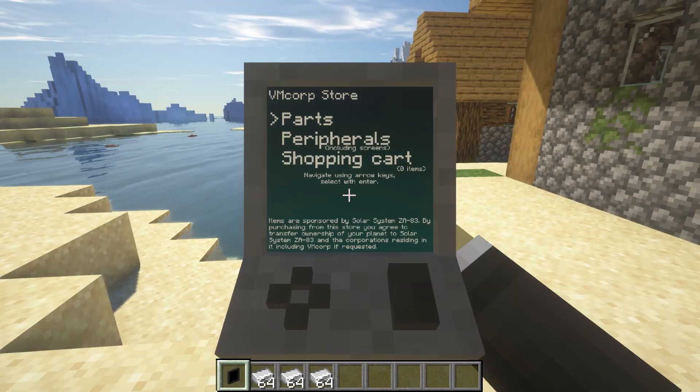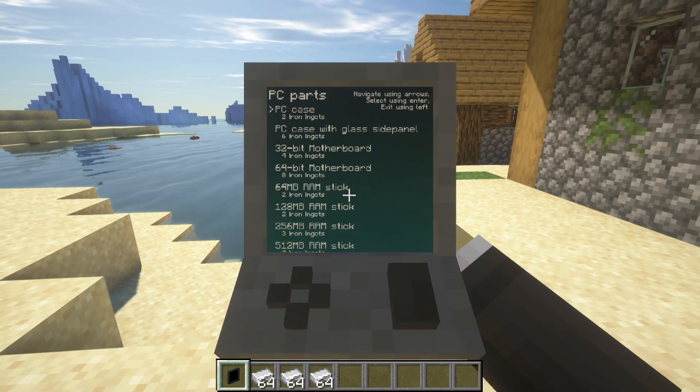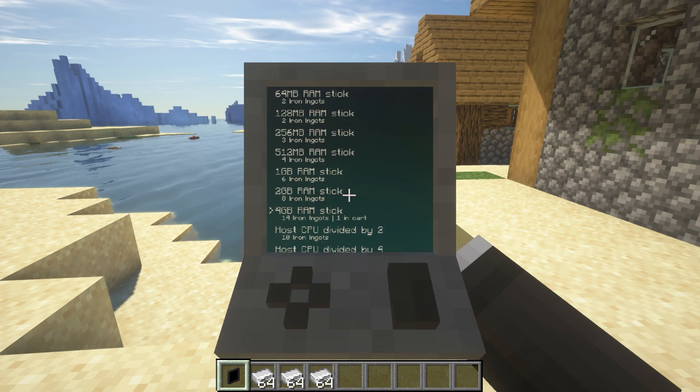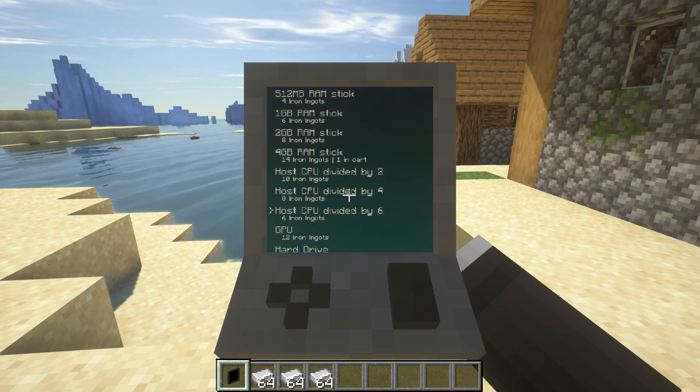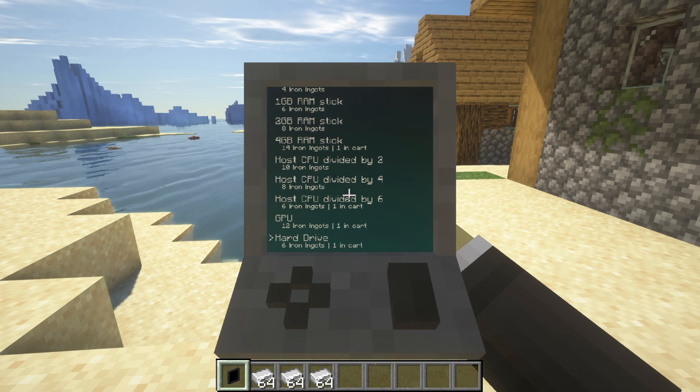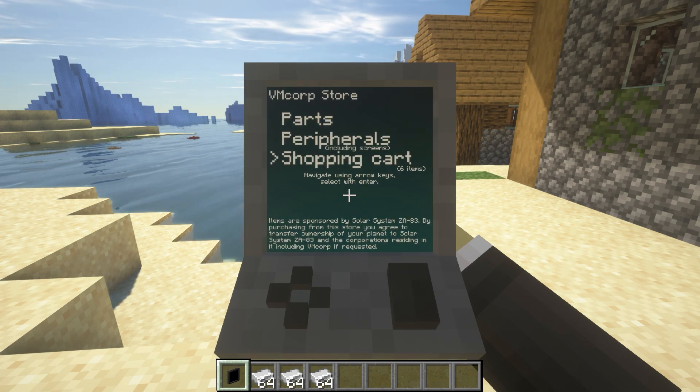You can pay for those parts using iron ingots. Go to the parts or peripherals section to buy the things you are missing. This includes a lot of items: PC case, RAM, chip, GPU, and drive. You can depend on your machine's configuration to choose the right type. If your computer is good, use the type with the largest number or capacity possible.